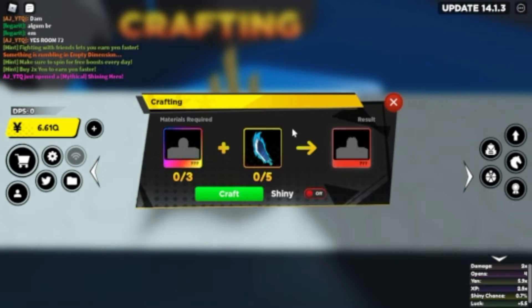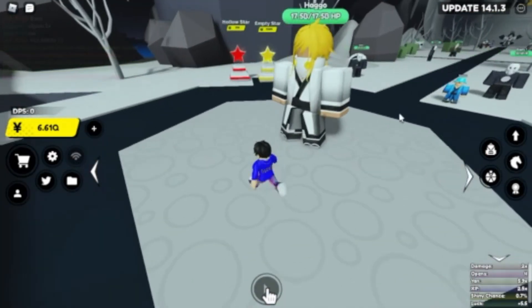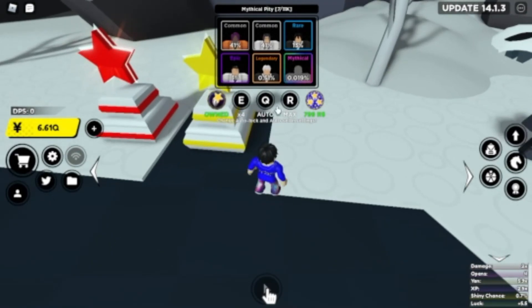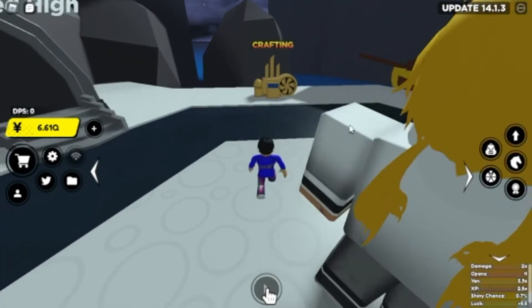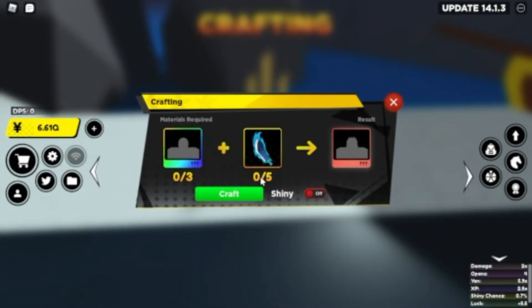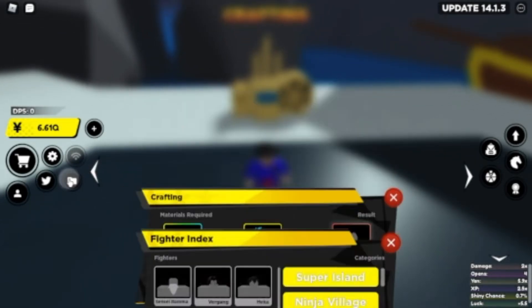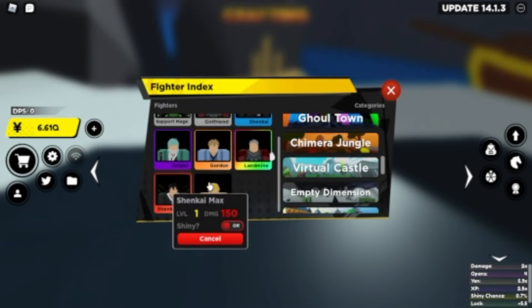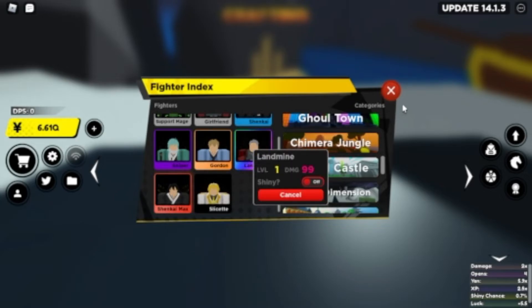You also need three of the mythicals from that specific world or island. I don't even have a single mythical from this island because I don't really care about this world. I'm pretty sure the secret is Aizen. You'd get those three mythicals, then get five shards, and make the crafted, which is a lot stronger. For example, the shankai max, or Kirito, is 150 damage at level 1 compared to the 99 damage of the regular mythical at level 1 — that's over 50% stronger.